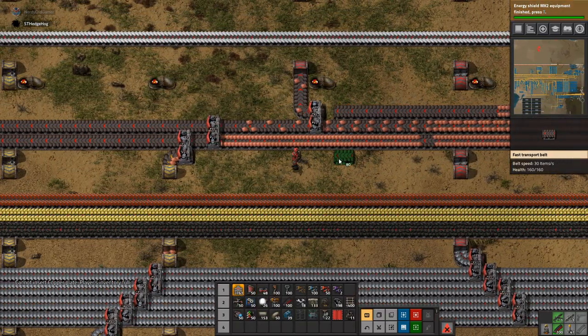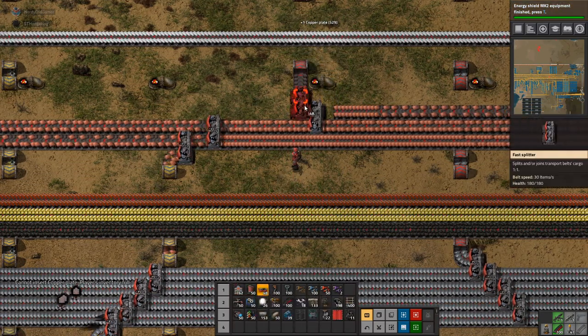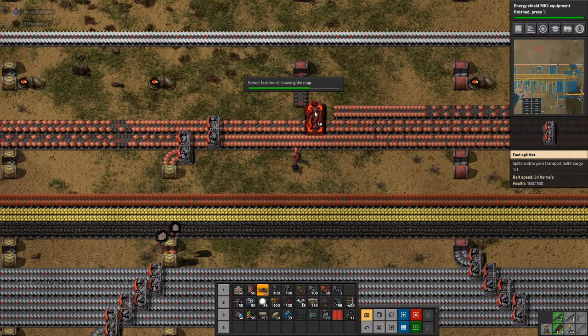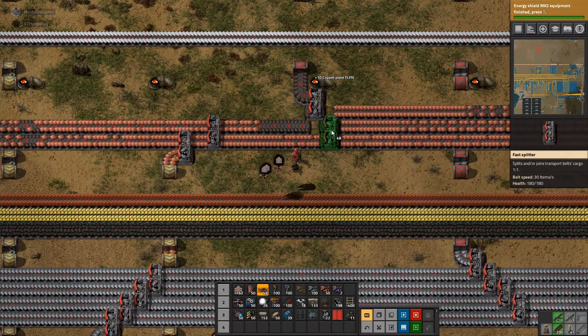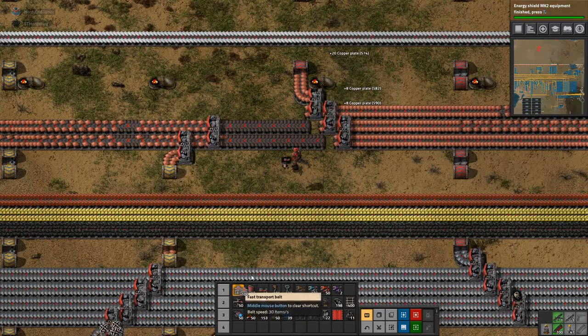Supply the player with 10,000 items delivered by logistic robots — yay! I've been getting a lot of achievements at the moment. Yeah, it's awesome.